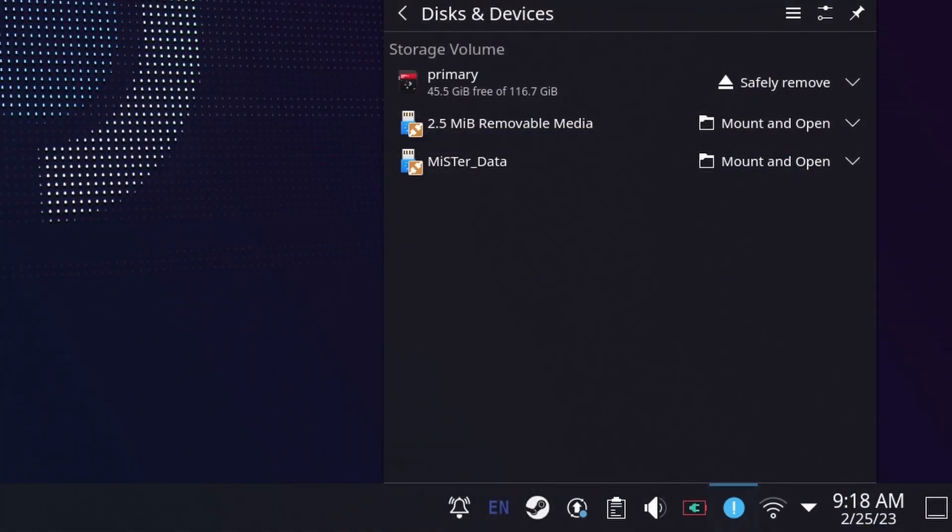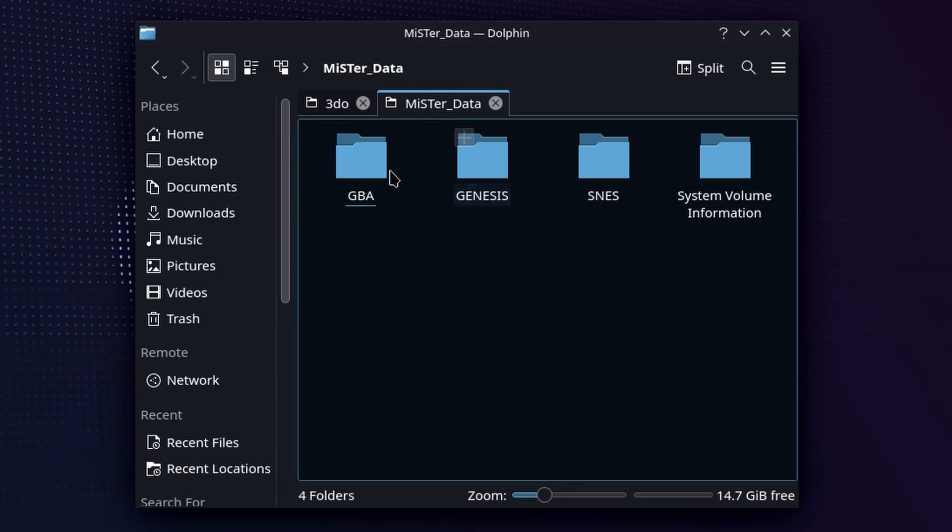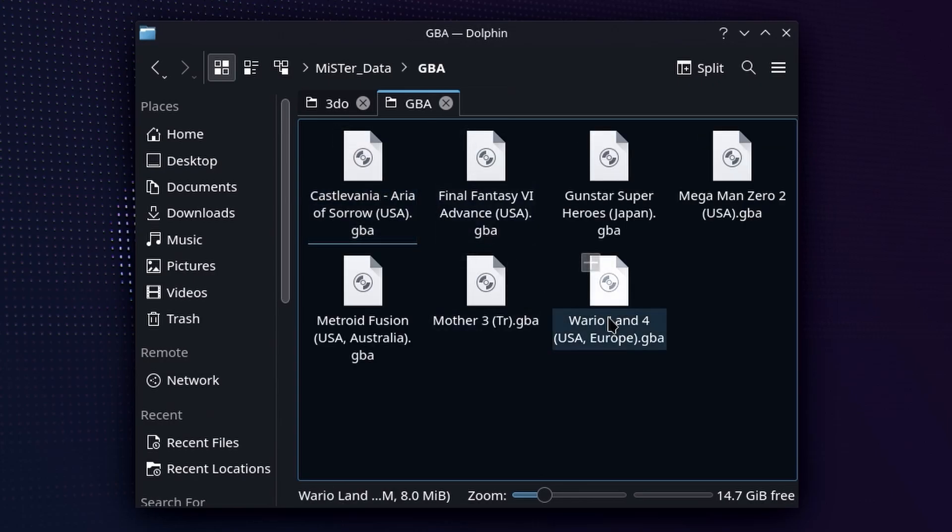You need to go over to Desktop Mode, and when you put that mass storage device in, you're going to see Mount and Open show up on the screen. That's going to bring you to all the files we just addressed. Since we're dealing with Game Boy Advance, we'll just go into the folder here. I unzip my ROMs — it's just my preference. You can leave them zipped per the GitHub document, whatever you want to do.